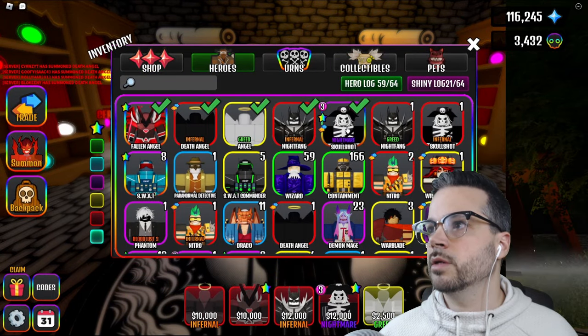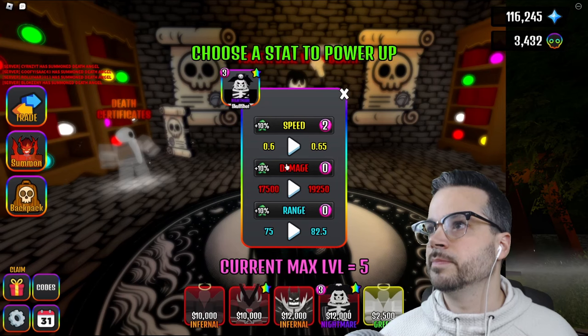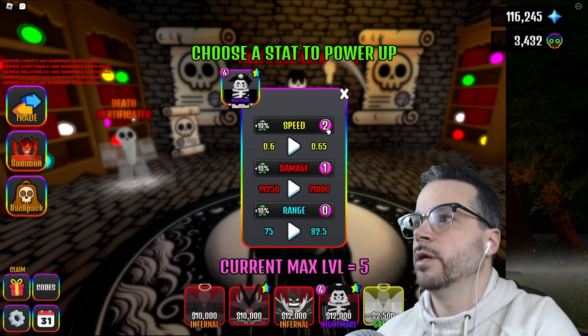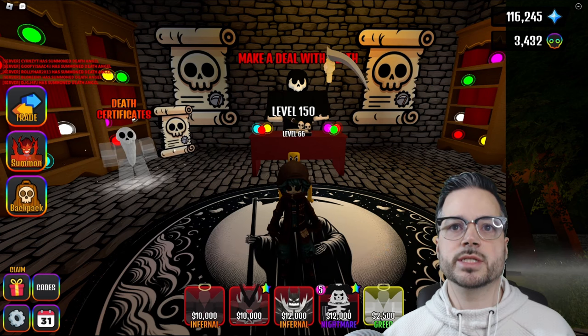Then we get to go back into collectibles and do this a couple more times. We've got our two in speed — now we need to put our two into damage. So we have two and two. Why are we doing this? We'll get into the math in just a second.